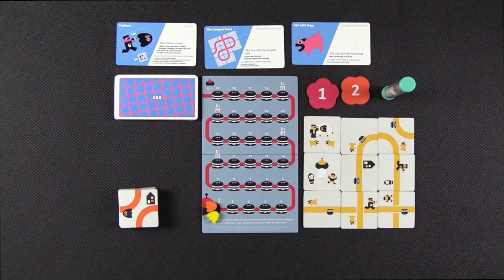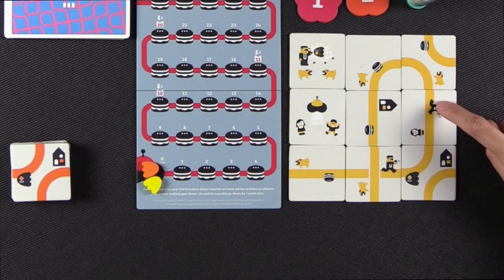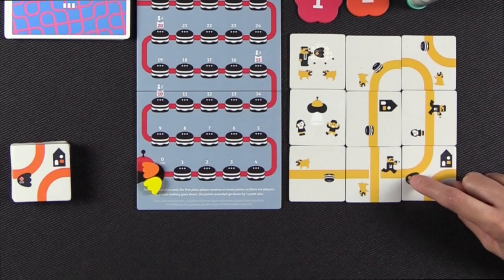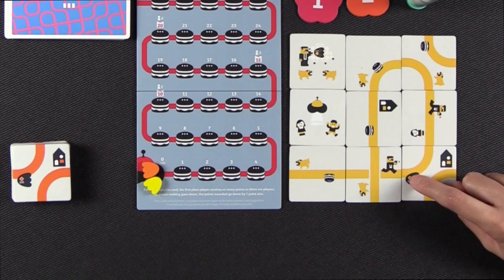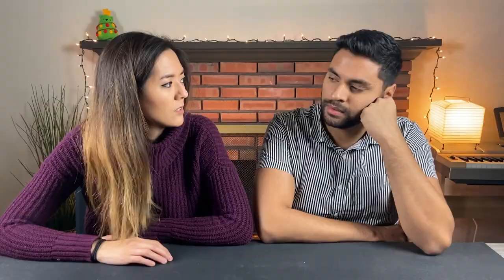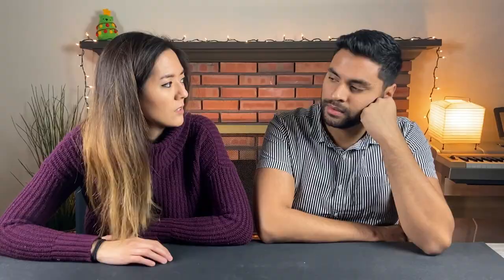The last scoring condition is most aliens caught. The way catching aliens works: if you have an agent on the same road as an alien that's facing the alien's direction, that alien gets caught. Only one alien can get caught per agent — so you're basically pairing them together. So this alien is caught, because both agents are technically facing the direction of the alien. Are you ready to begin? Let's do it.